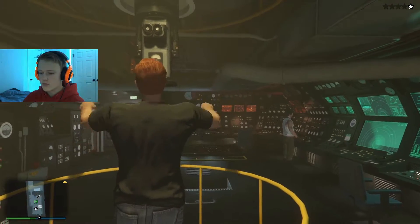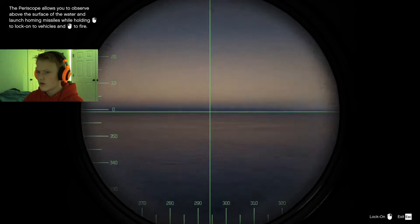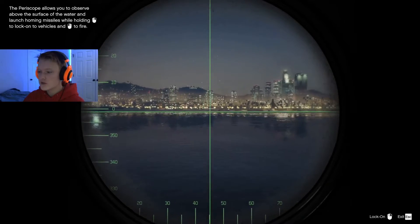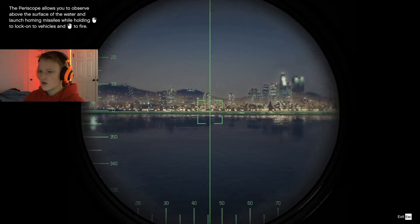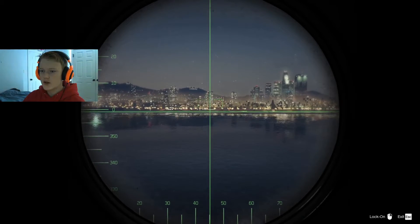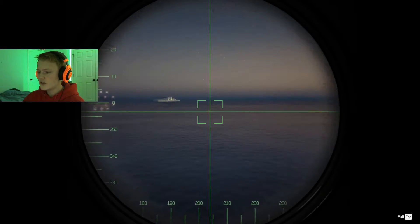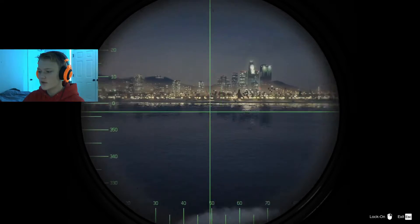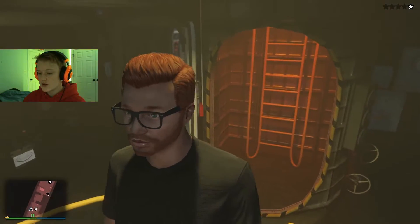Up here is the periscope — or whatever you call it. The prompt says: 'Allows you to observe above the water and launch homing missiles by holding Right Click to lock onto vehicles and Left Click to fire.' No vehicles nearby right now, but that's going to be super useful for the heist.